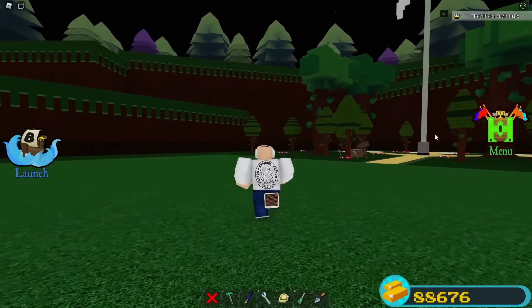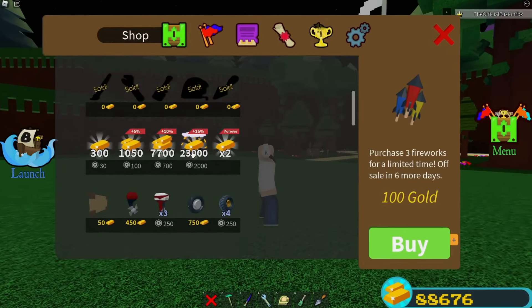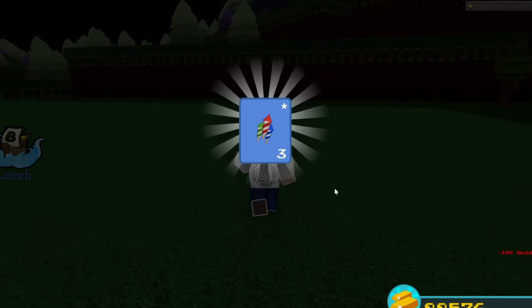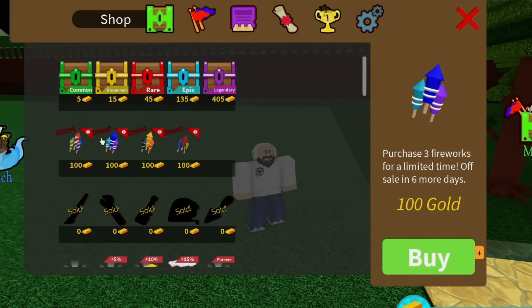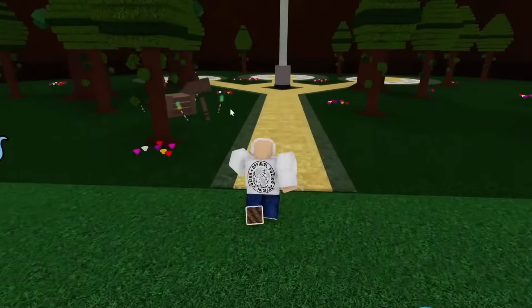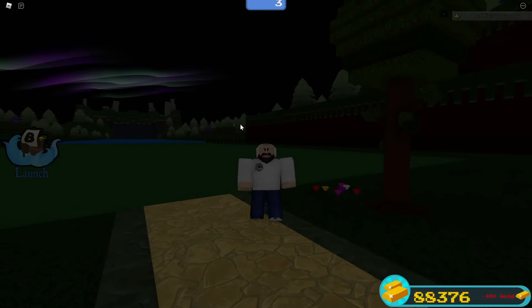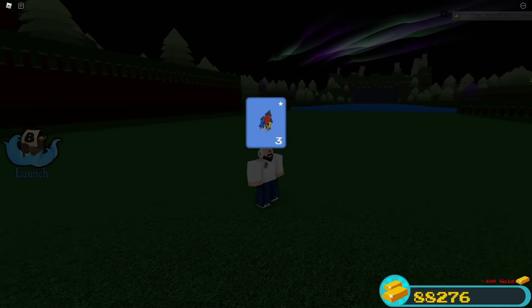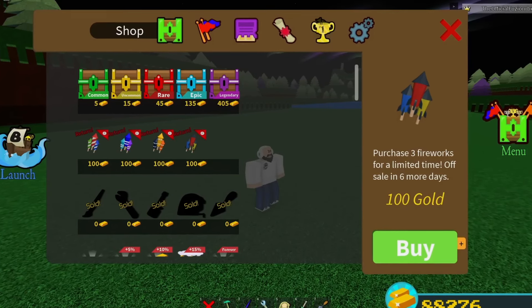They bring back all the types of fireworks except for one. There are four types — ones with a stripe, ones with polka dots — and each one has different firework particle effects. It's 100 gold and you get three in a pack. On the first day of the update it says it's going to be on sale for six more days, so it's about six or seven full days total. This is usually the number one time to stock up on fireworks, though they sometimes return them during the January 1st or New Year's update as well.